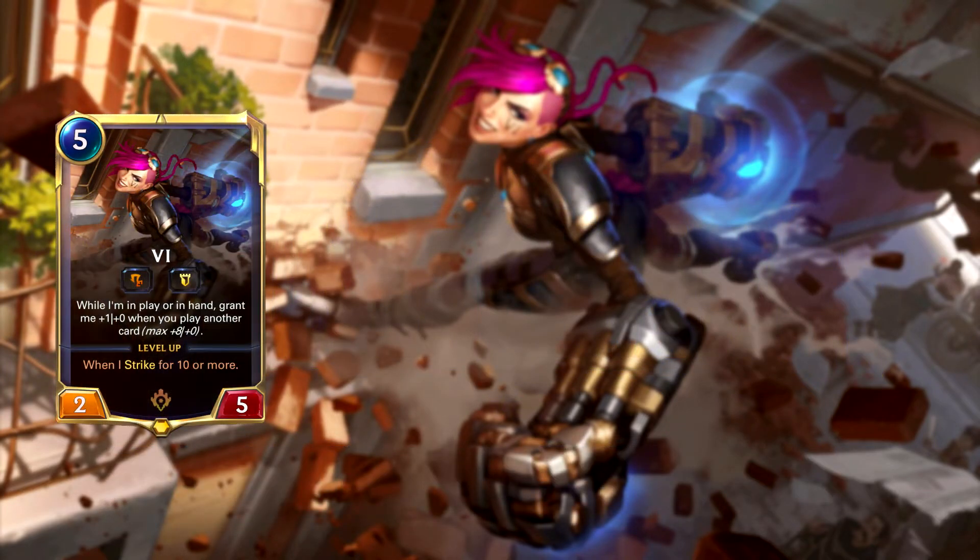We'll start off with Vi. Vi is a 5-mana champion from the Piltover and Zaun region. She has 2 power and 5 health at level 1. She has Challenger and Tough, and while she's in play or in hand, you grant her +1 power every time you play another card, up to a maximum of 8 power.